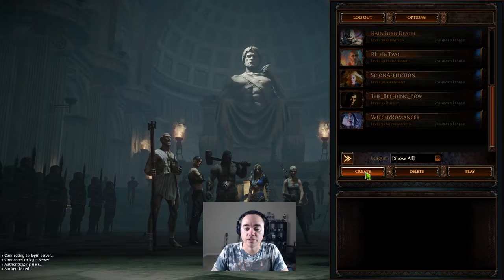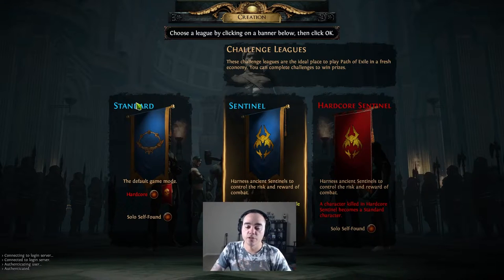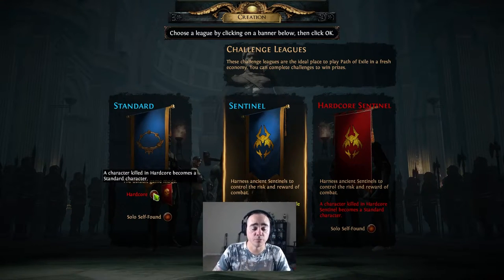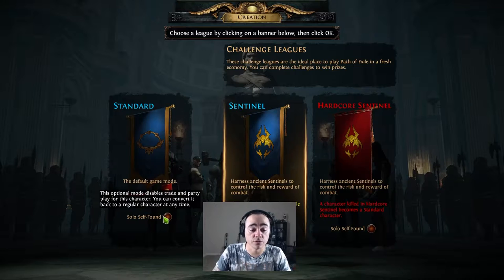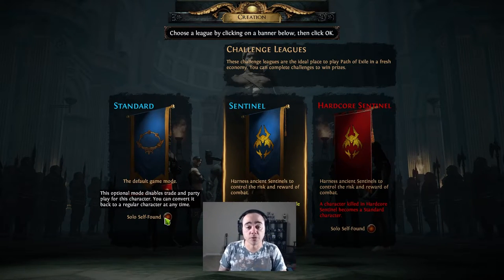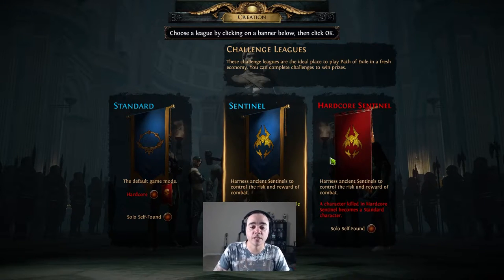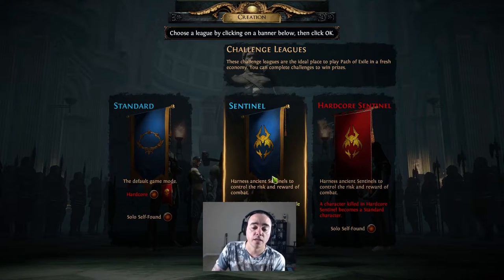Click login and you'll see all your characters. We'll go ahead and create a new character. You can pick Standard — if you play in Standard, nothing changes, you never lose your stuff. Hardcore means if you die, your character doesn't get deleted; it just becomes a Standard non-hardcore character. Solo Self-Found disables trade, which is a big portion of the game otherwise. Then you have the league options — we're in Sentinel League 3.18 right now, with options for Sentinel Solo Self-Found, Hardcore Sentinel, or Hardcore Solo Self-Found.